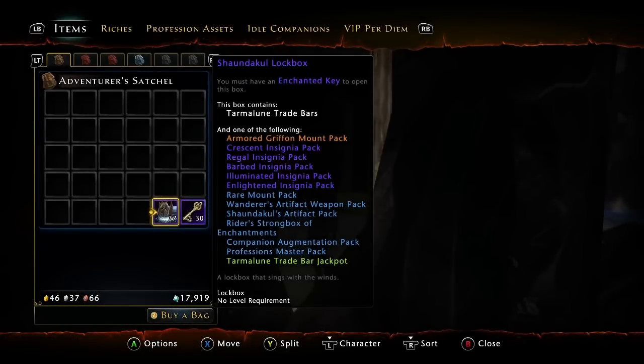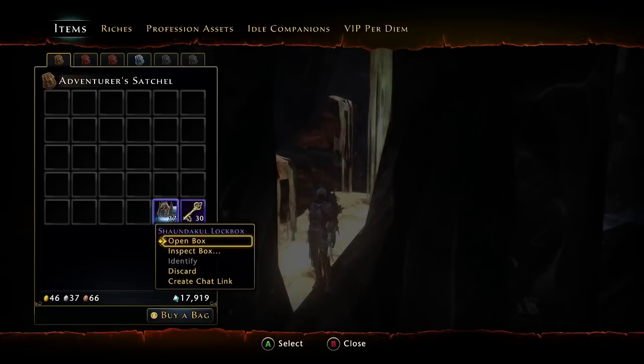Welcome back to another unboxing of Neverwinter boxes. They have the new Shaundakul lockbox out - I'm not really sure how to say it, but it's the newest lockbox. I'm giving the other lockbox a break for once; I'm probably never going to get the horse I want so I figured I'd try some new ones. We have 37 of these new lockboxes and 30 keys, so let's get right into it. I haven't looked too far into what comes in this, but you can read it on the screen. I just know there's a new griffin mount which would be kind of cool. Let's open these!